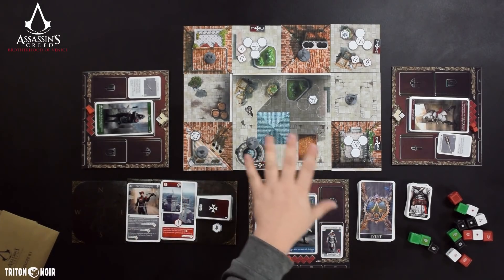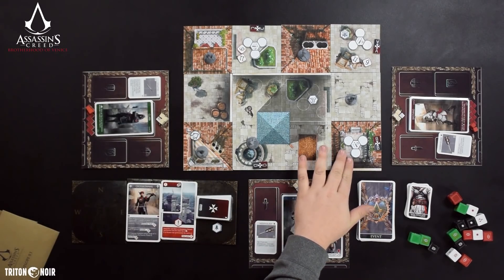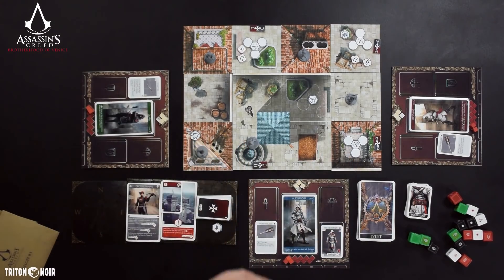If you take a look at the board in front of me, you'll see the various components of the game. You'll have the game map, which is made up of variable tiles. Each scenario will tell you how to place these tiles, where to put the starting location, the objective tiles, where to put the enemies, and where to put the spawn tokens.